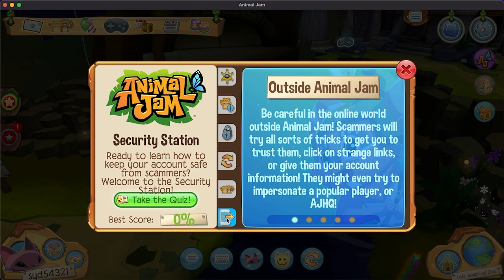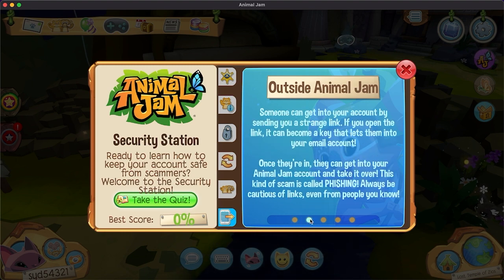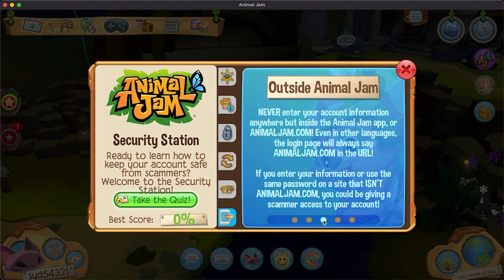Outside Animal Jam: be careful on the internet too. Someone can compromise your account by sending a strange link — do not click phishing links. I remember one time in high school they gave us a 'how to avoid phishing' lesson, because that was when COVID first started and everyone was using emails as the primary mode of communication, so phishing was rampant. But then I was scared to open any email, even from my Google Classroom.